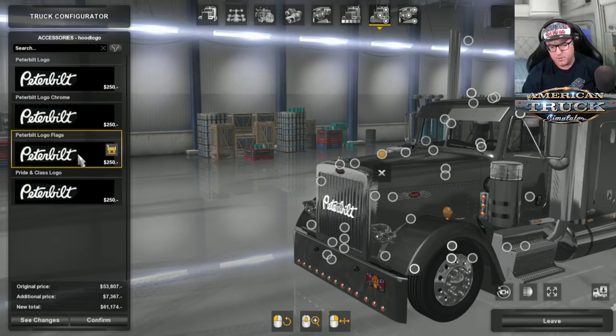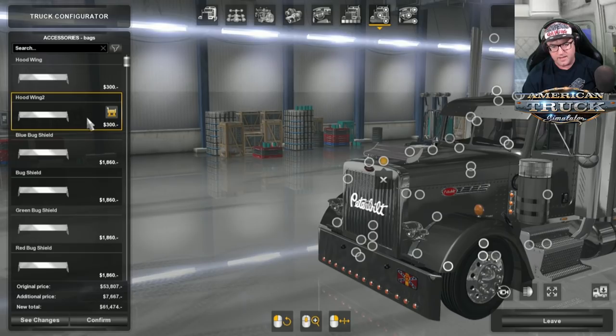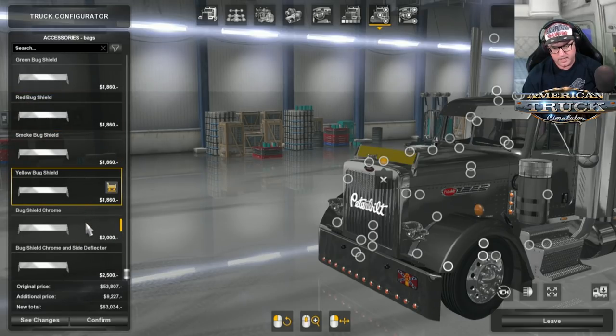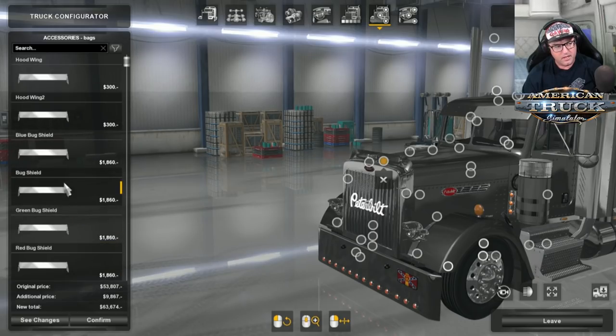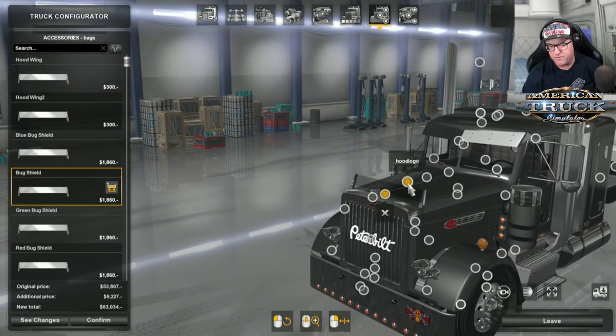There are hood ornaments — I particularly like one of them. There's also a bug deflector on top in different kinds and colors, including chrome ones. I'm going to put on the bug shield — that looks pretty cool. It has the Peterbilt logo on it. Very nice.